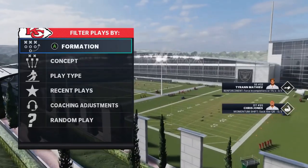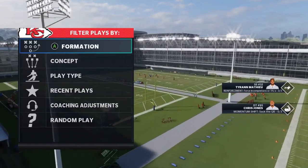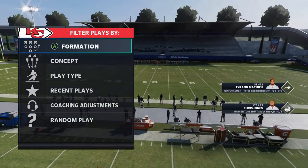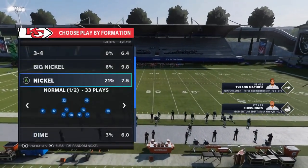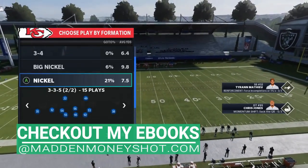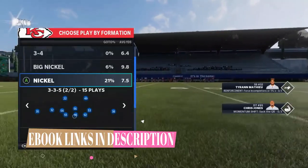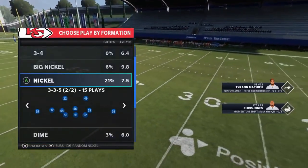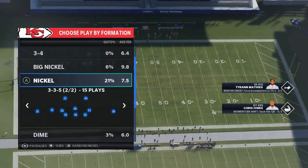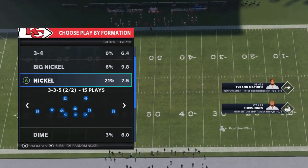Welcome back. This is Mad Money Shot, sniffing out the mad cheese. Got another full breakdown video for you today. Once a month I try to give out a full free breakdown of an offense or defense from my eBooks. This month I'm giving out the full free Kansas City Chiefs defensive eBook, which in my opinion is the best defensive book in the game. I used it all of Madden 21, although I'm switching to Multi-Defense for the last couple of months.